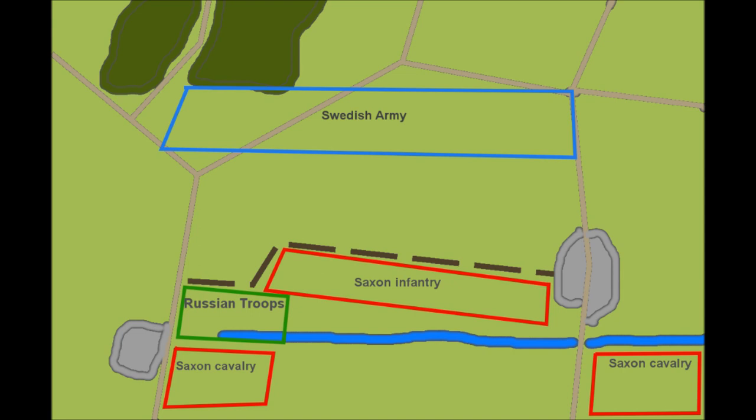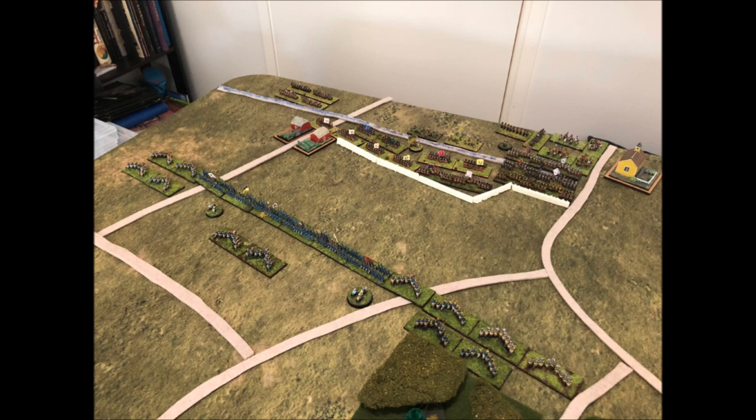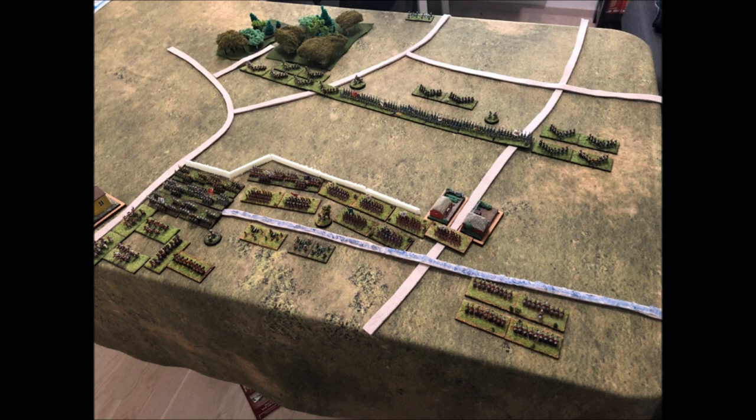The Swedes were deployed in a line with cavalry at either flank. Historically, a pincer movement by the cavalry drove off both Saxon cavalry wings, broke the Russian contingent, and then surrounded the Saxon infantry. Here is our representation of the battlefield. The villages of Rorsdorf and Geiersdorf are represented as well as the Saxon defensive works. A small stream cuts behind the two villages. Here the two armies are deployed, viewed from the Swedish side and an overview of the same from the Saxon-Russian side.